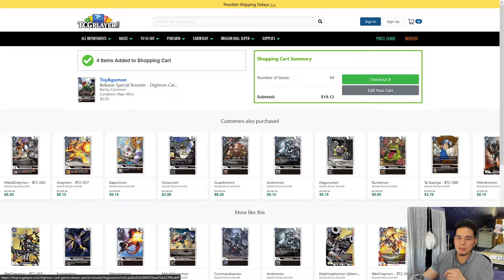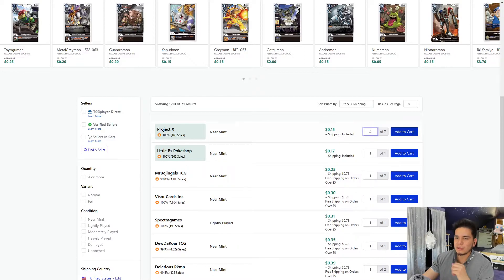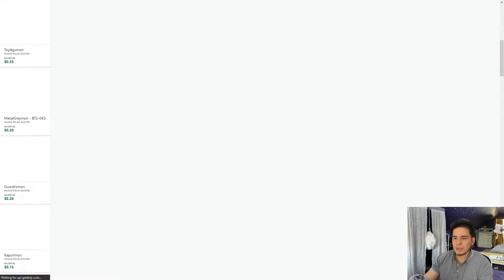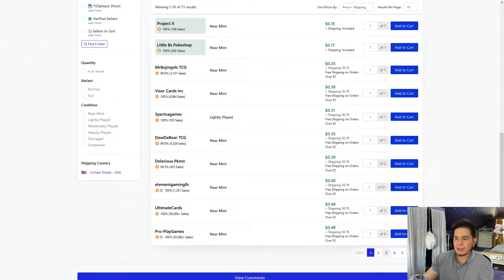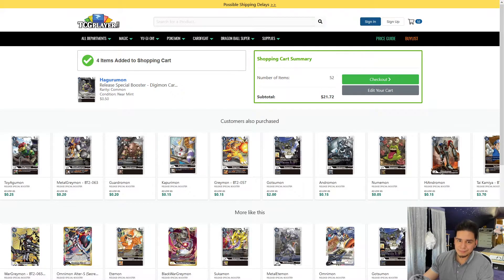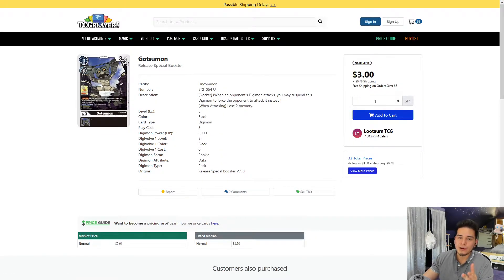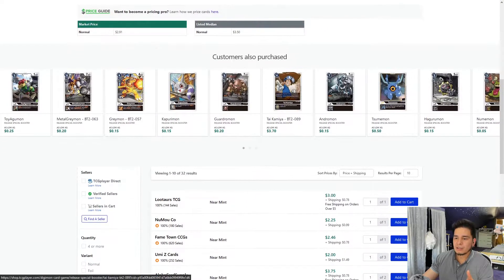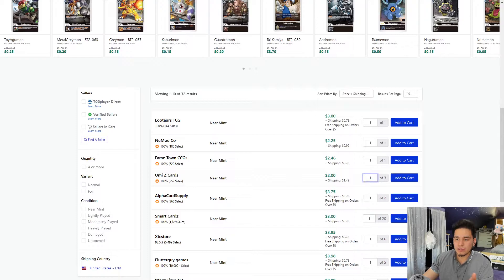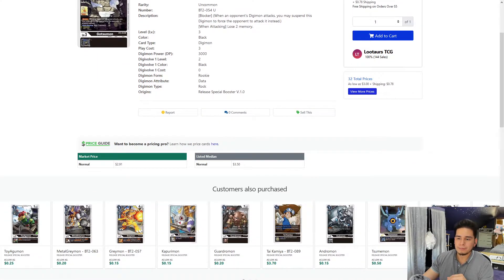The last rookie we're going to pick up is the Haguruman — four copies, very cheap. Project X has them for 15 cents. Now, there is also Gatsuman, and if you were trying to make it competitive I would run more copies of Gatsuman. But for a common to be $3 — you could pick it up for $2 — right now we're going to hold off on it. If we get to the $150 mark below, we might think about picking up the Gatsumans. But this is for sure one of the best rookies for Black.